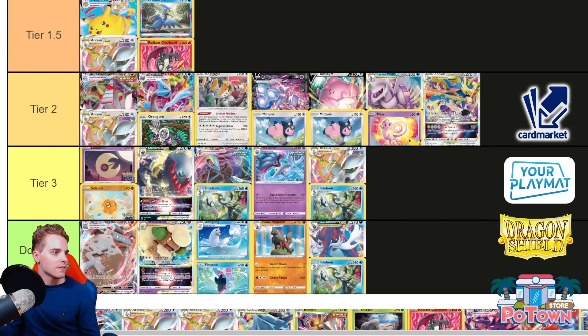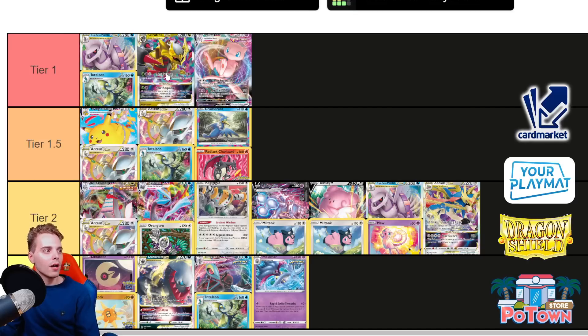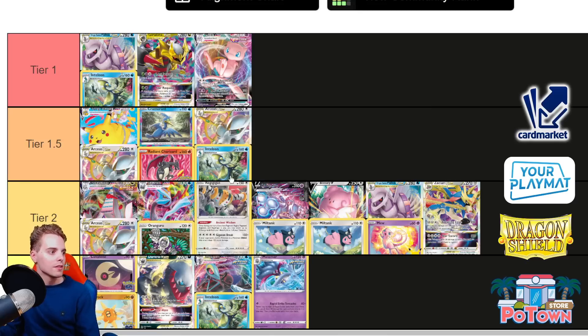Then Arceus Inteleon — also a Tier 1.5 archetype, although I'm a little bit scared of people playing Tooljammer with Giratina or Tool Scrapper so you can easily get one-shot with Lost Impact time and time again. Although Arceus can respond with Roxanne, and if the Giratina deck doesn't find their Mirage Gates, you can maybe do something with this. Still Tier 1.5.